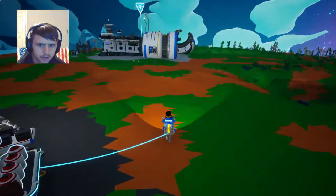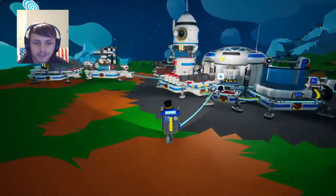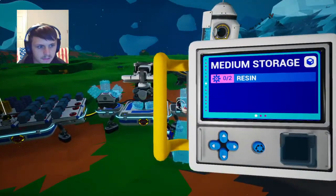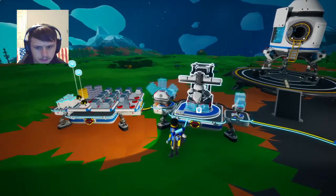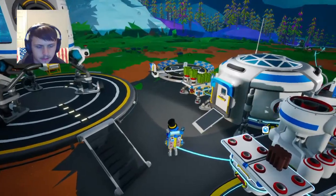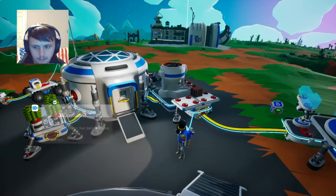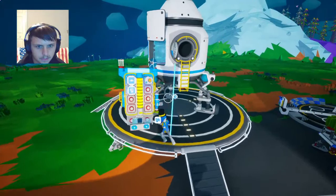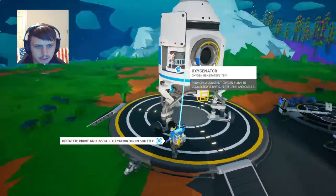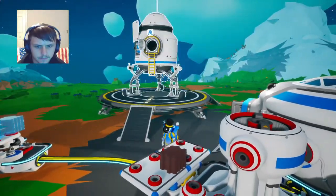I'm pretty sure this thing over here had an oxygenator — yeah, it did. I'm going to not take that one. So we're going to have to make one, I guess — it's not in there; it's probably in this one. Oxygenator — so I need one of these and one of these. Go ahead and turn this on. We got our oxygenator, which will allow us to breathe from this. That means that we can connect tethers to it and it will work. Now all we need is the thruster and we're good to go.